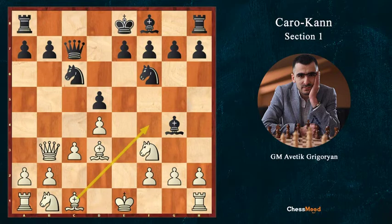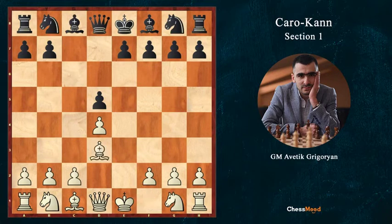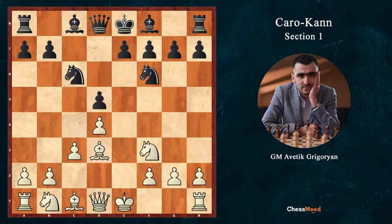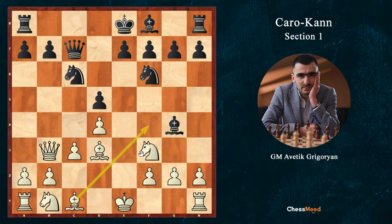As you can remember from a previous video, in the line when Black plays Nc6, c3, Qc7, we play Ne2 and then go for Bf4 for additional tempo. In this line after Nf6, if White plays Nf3, Bg4, Qb3, Qc7 — our knight is already on f3 so we cannot play the Bf4 move.